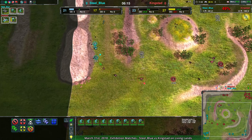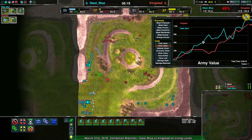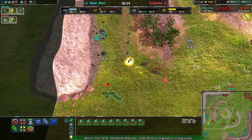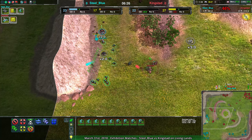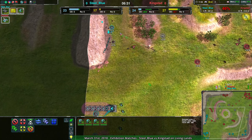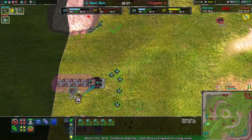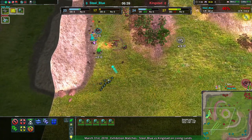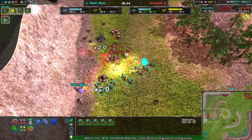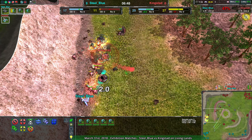Steel Blue does have a slight advantage — if you look at the actual army values, they have an advantage of about 200 metal. Not a huge advantage, but in terms of unit types it is still fairly big. Now being flanked by the glaives, those bandits aren't going to have much of a chance. I don't know why these reavers are not moving forward — Steel Blue, you got reavers! With five reavers, Kingstead's commander is basically dead, though they might be able to kill Steel Blue's commander in the process. It comes down to these glaives, and they are going to be able to stop Kingstead's commander.